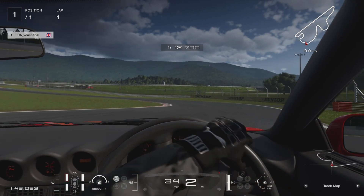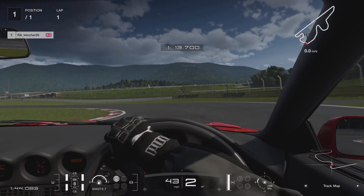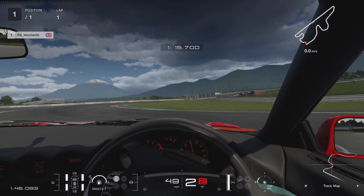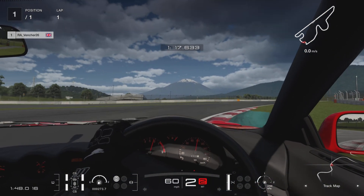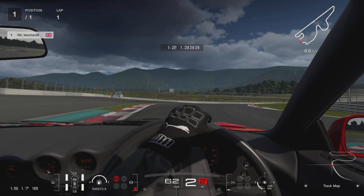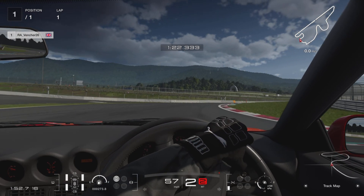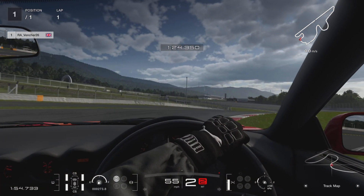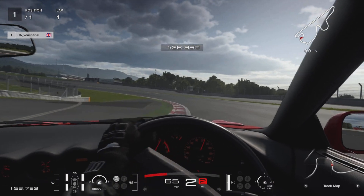Really try and cut as much of that kerb as you can. Now we're looking just to lift off and then get back on the power as soon as we can. Again catching that kerb, let it help the car rotate round. Now we're looking to brake just before the green strip of AstroTurf. Turn it in, gentle on the throttle, and once you've hit this green AstroTurf, fall back on the power. The car will swing round — trust it to come round.